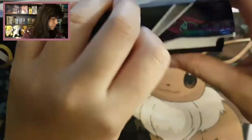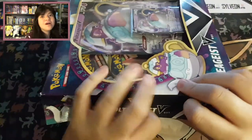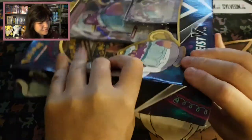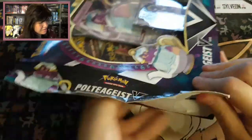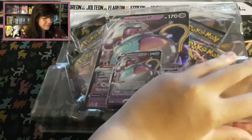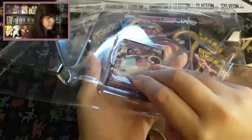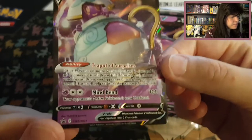So let us open up this pack and just see what is inside. I'm going to open up this box. There we have it — we have a lot of plastic again and we have this beautiful Poltergeist promo card.